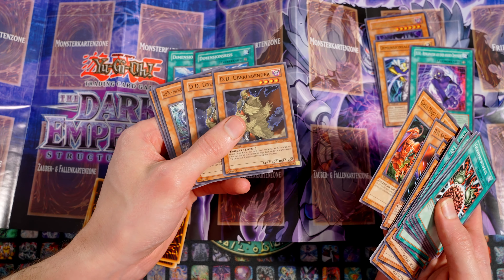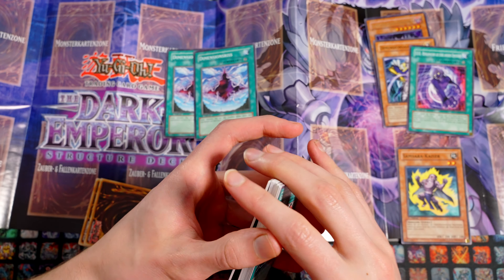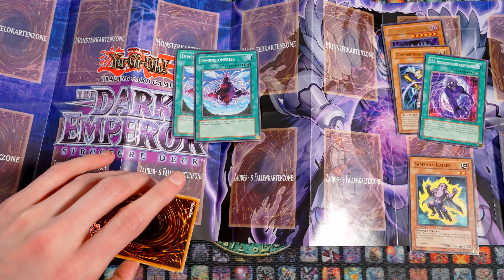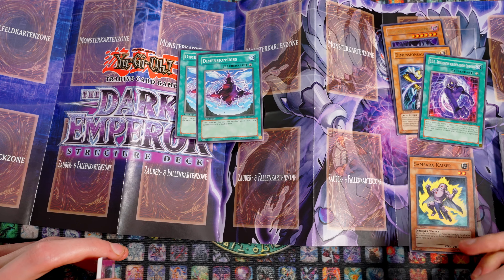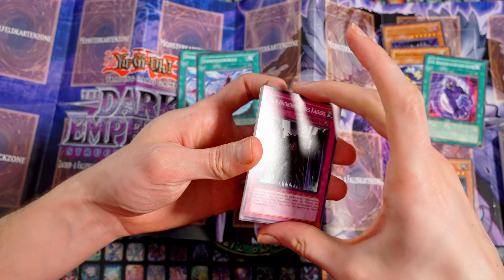Das war so mehr oder weniger die eine Taktik von Monarchen. Natürlich gab's auch andere Varianten, zum Beispiel mit den Fröschen – Baumfrösche und so – da gab's natürlich auch einige Möglichkeiten, das zu integrieren. Aber das funktioniert halt nicht mit dieser Taktik, weil Dimensionsriss, Makrokosmos und Verbanner des Strahlens sich da natürlich beißen.